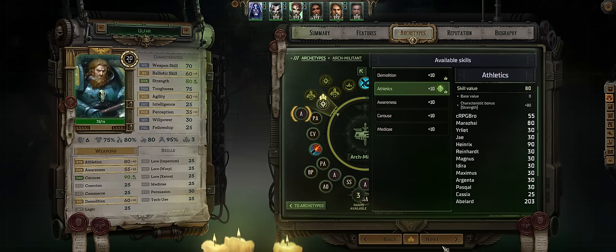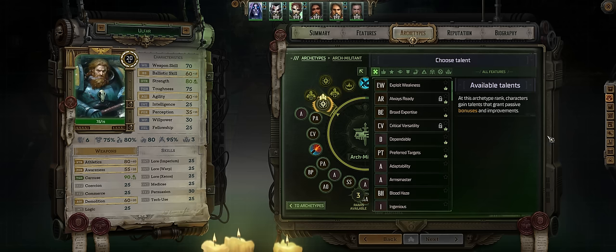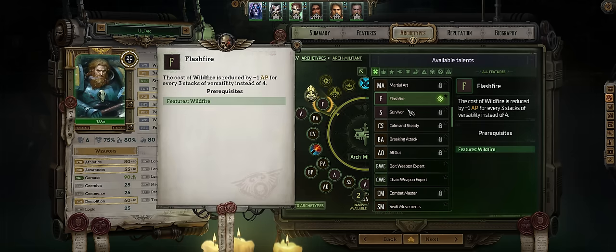Then more Perception and more Athletics. For the next talent you have a few different options as it is the last Arc Militant talent besides Exemplar Progression. I just go for Flash Fire so that your Wildfire costs will be reduced even further, making it even easier to get to 0 AP for a free attack at no cost.